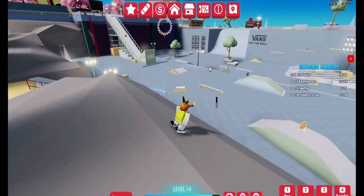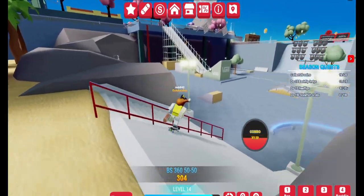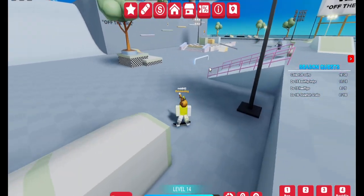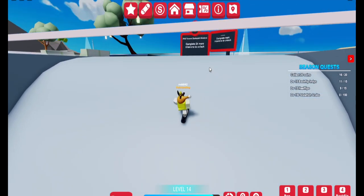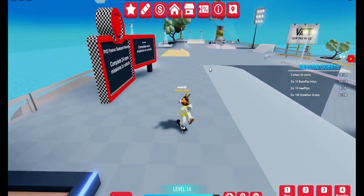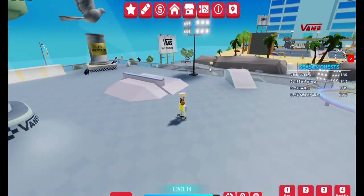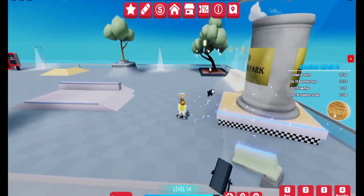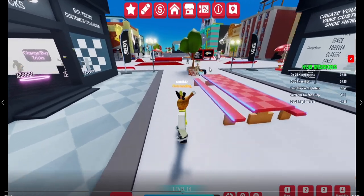Leaving that area and heading straight towards the spawn, there is a pigeon next to a pigeon statue. Head up the ramp in front of you and the pigeon is to your right. This is right next to the spawn — from the spawn it's on the left side, and it's not hard to miss the giant pigeon statue.